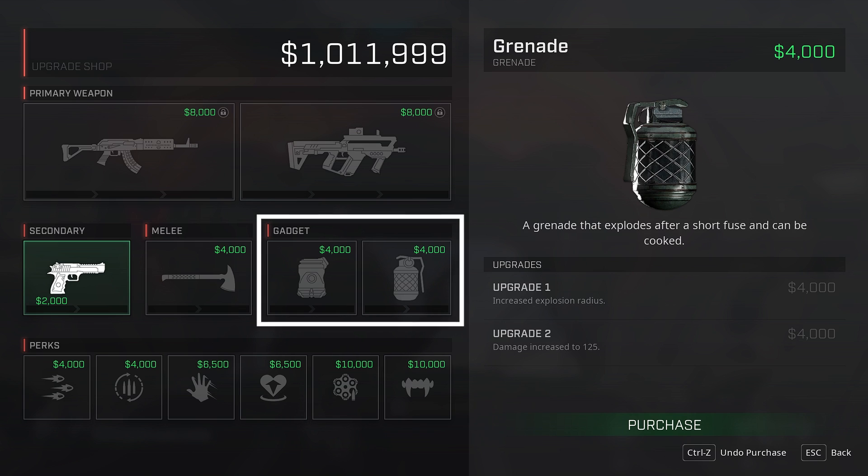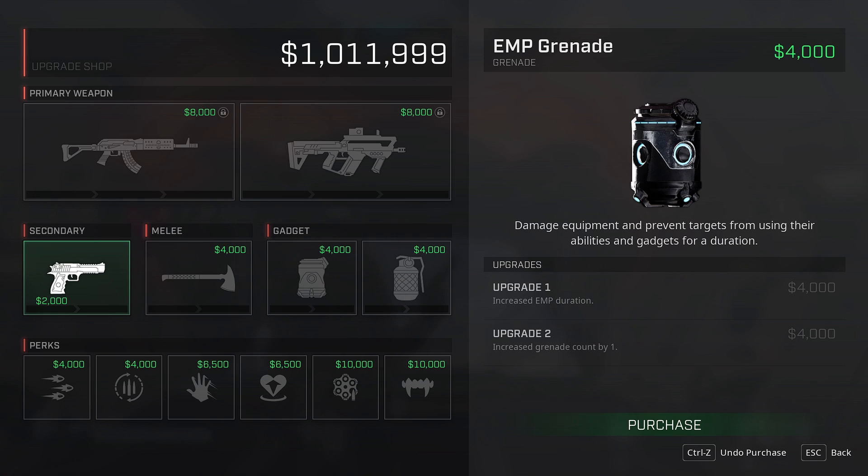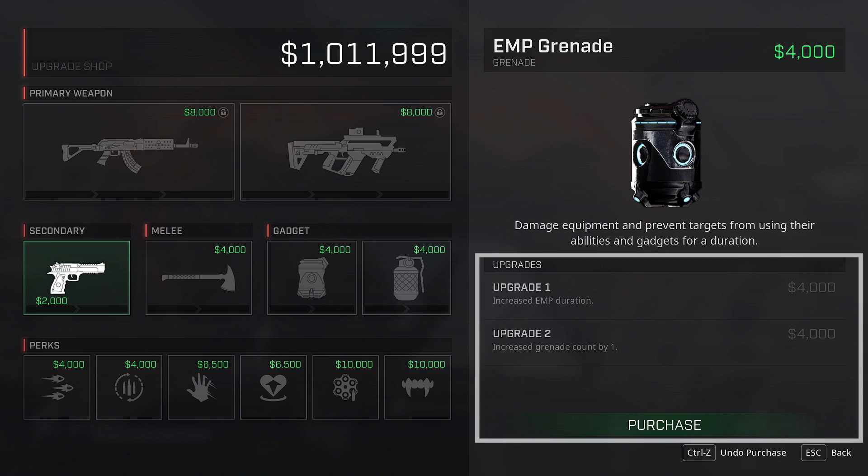Gadgets. Both lethal and utility-based gadgets can be purchased with cash, and once bought, will automatically replenish between rounds for no additional cost. Like weapons, these gadgets can be upgraded to improve their effectiveness, radius, or deploy times.